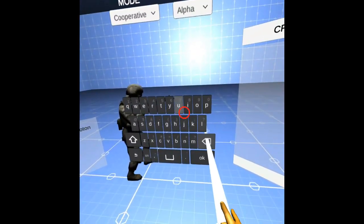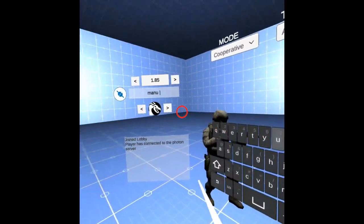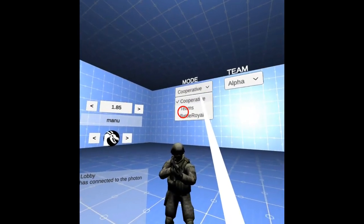In the main menu you will be able to select the height of your avatar, your name, the logo, and different game modes for your VR experience: cooperative mode, teams mode, and battle royale mode.